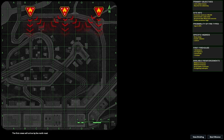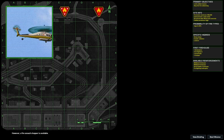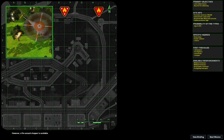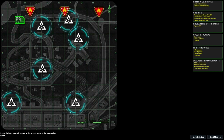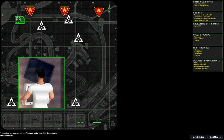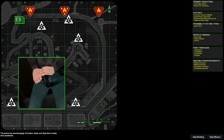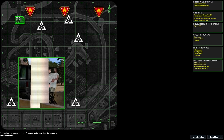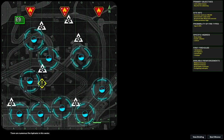The first crews will arrive by the North Road. The fire assault choppers are not accurate enough to operate safely in this zone; however, a fire assault chopper is available. Some civilians may still remain in the area in spite of the evacuation order. The police have warned off gangs of looters — make sure they don't create more problems. There are numerous fire hydrants in this sector.